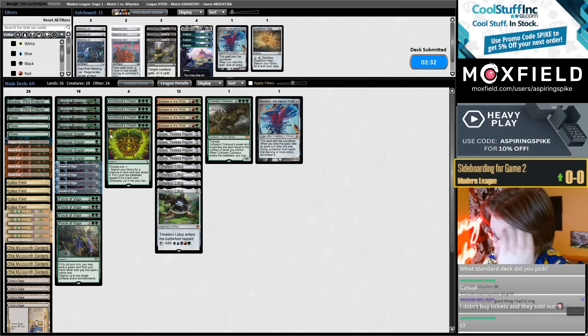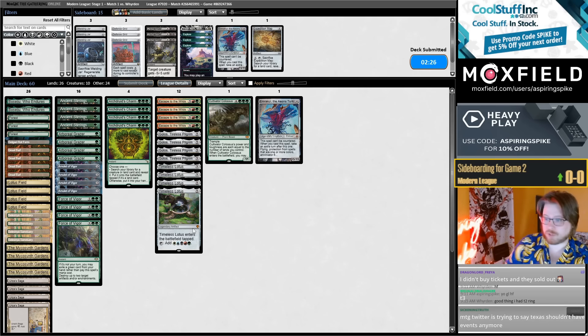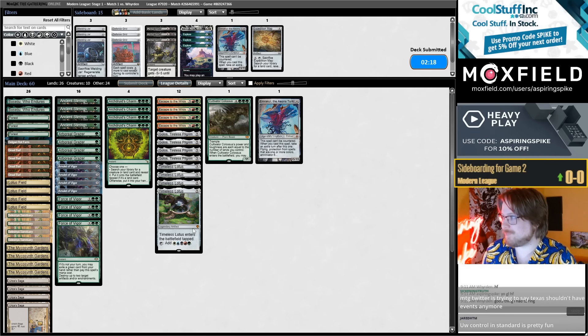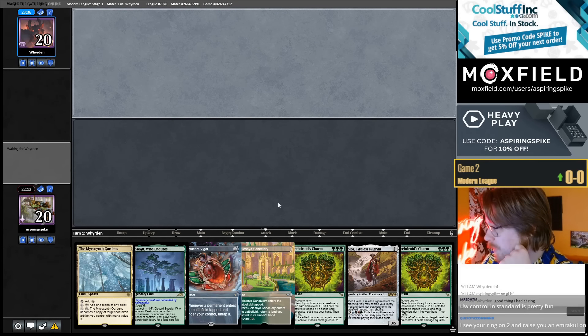You just have to have a hand with a density of Stirrings, Gardens, Amulet, Saga. What's so nice about this deck is you get to play 4 Stirrings, 4 Gardens — you don't really have any air lands in your deck, you don't have to play Haste lands, you don't have to play Mirror Pool or these kinds of cards. Maybe Mirror Pool is sick — I was kind of thinking about playing it here. But you just get to be a little bit leaner and meaner.